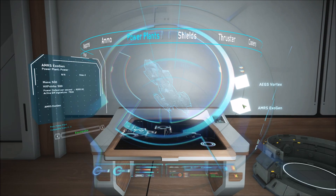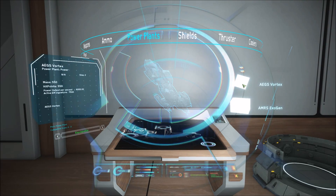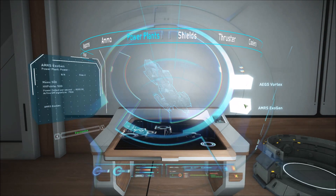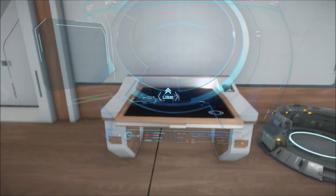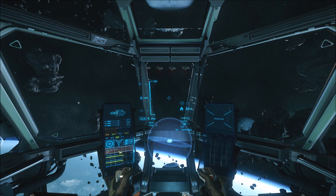Let's look at a size 2 Power Plant — the Constellation gets 2 of them and they're also in the Super Hornet. The Exogen is a medium or size 2 Power Plant with vastly more power stats: 6000 power gen, it increases your active EM signature by 7500, has a heat capacity of 10,000, generates 250 heat per tick, and has an IR multiplier of 1 and an EM multiplier of 1.25. In the future you might be able to put 4 light plants into a medium slot and 4 mediums into a heavy slot, but at the moment we don't have that functionality.